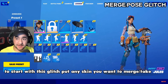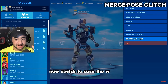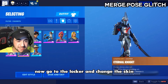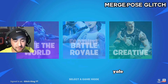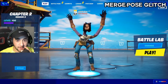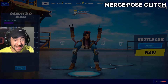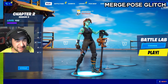Merge pose glitch. Put on any skin you want to merge or take pose. Now switch to Save the World — I have never played Save the World, put a comment below if you have. Now go back to the locker and change the skin, select game mode, switch back to Battle Royale. What am I looking at? This is insane — don't tell me he's going to do it again.